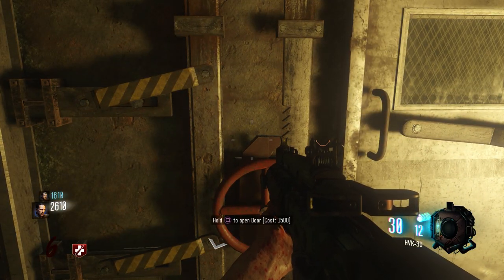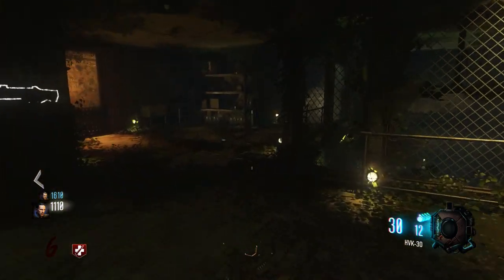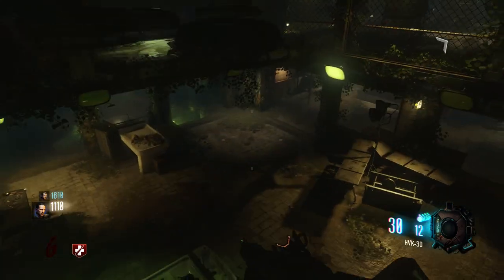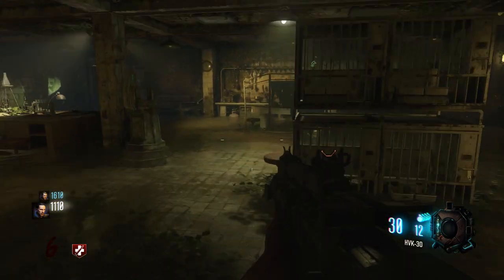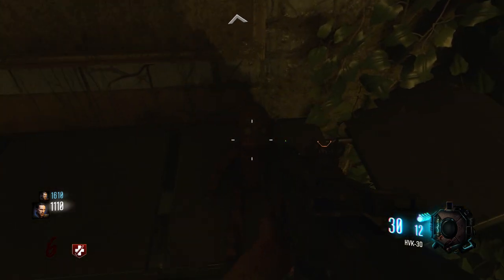Come all the way to the Pack-a-Punch and keep going. Open this door for 1500, jump down, turn around, run all the way to the back of the room and there is the final one right on this table at the back.